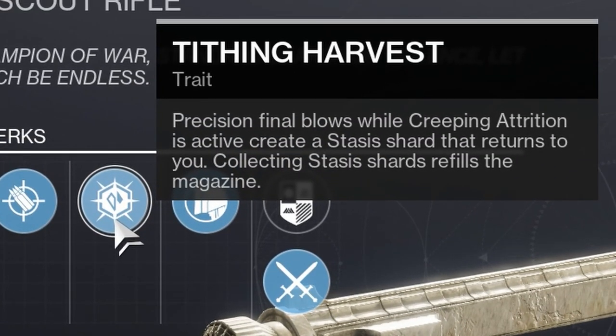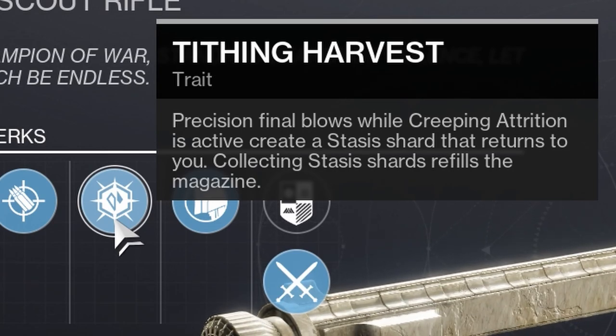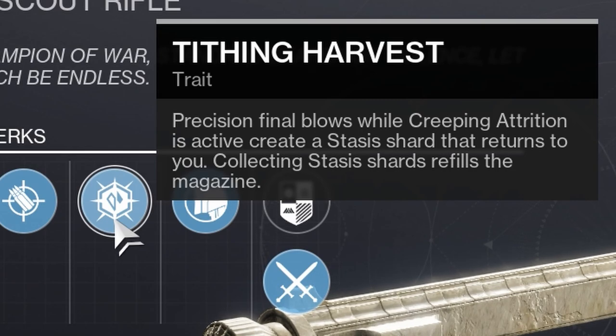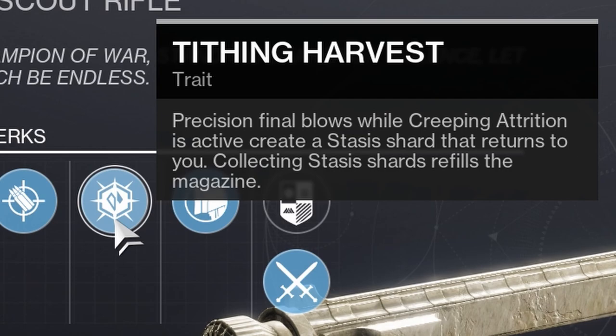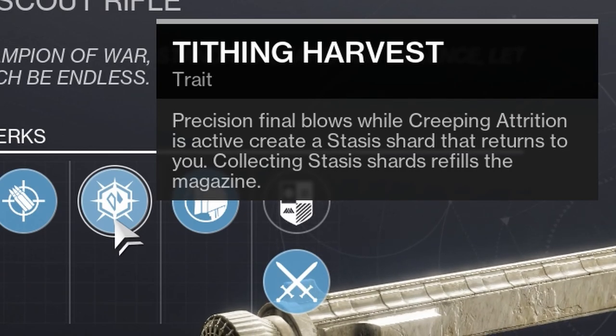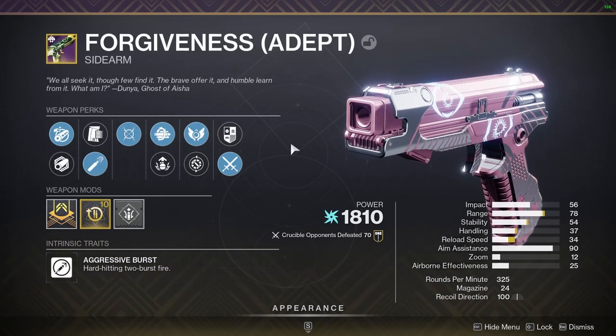Besides that, we do have Tithing Harvest. This says precision final blows while Creeping Attrition is active create a Stasis Shard that returns to you. Collecting Stasis Shards refills the magazine. So if you do four-tap somebody or kill them with a precision shot, you will get a Stasis Shard that flies all the way across the map straight to you and automatically refills the entire magazine. Pretty good stuff — it'll work even better with a Stasis build, but we're not using that today.